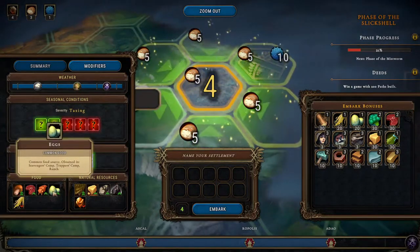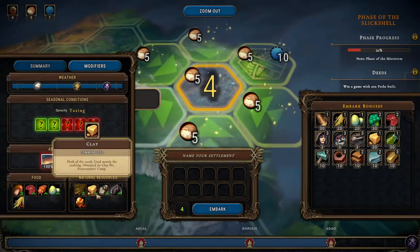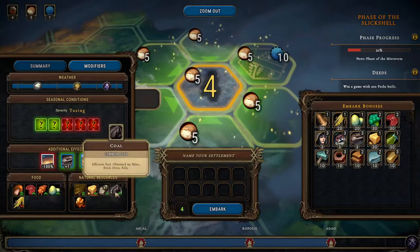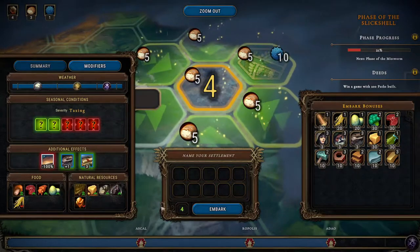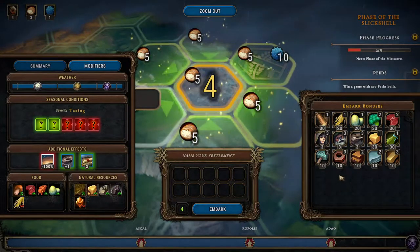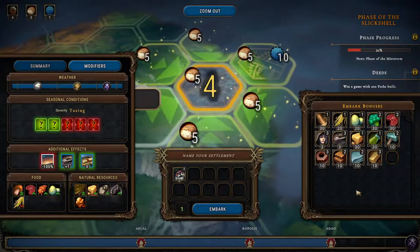Lizard elders give plus three health, so lizards' resolve — that's not bad. We get a lot of mushrooms, meat, insects, eggs, not so many roots. We get leather, clay, stone, coal, but not so much copper ore. Let's go ahead and grab those guys.